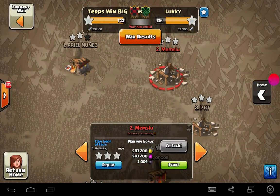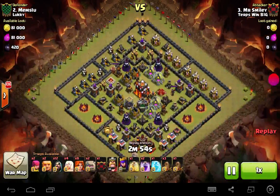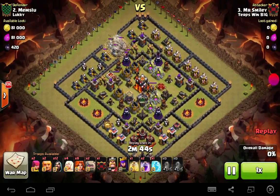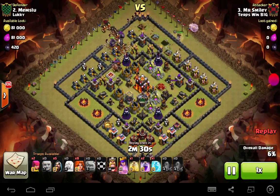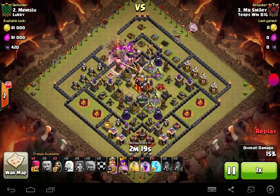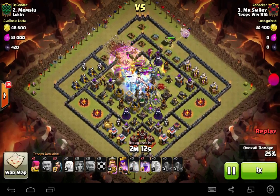Anytime you can walk away with a two-star on a non-rushed town hall 11, that's a win. Now after going up against 11s, the 10s really don't seem so bad. This one is a wide open base. I don't need the wall breakers while opening into that gigantic core. The key with the queen part is that you want to be able to take out an air defense. I can't get it just with a queen walk, so I let her chew through the wall and get that air defense instead, dropping her in front of their defense.